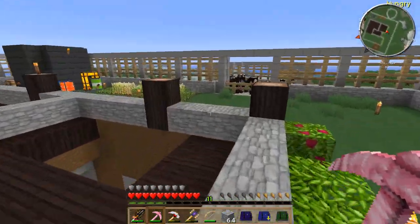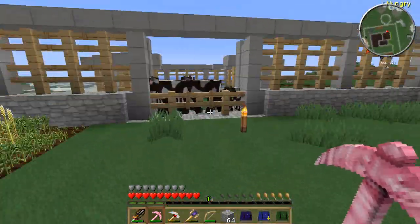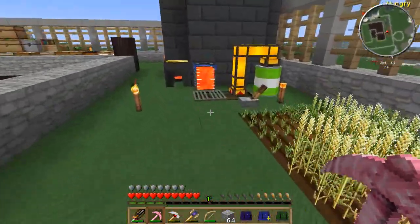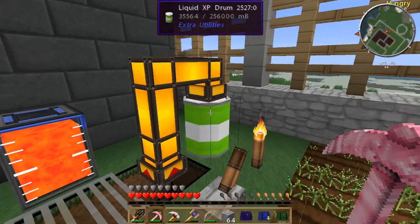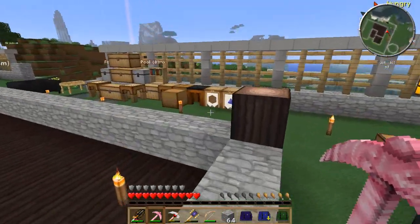Thankfully it put me back where my portal was — I was afraid it was going to put me somewhere crazy. Alright, nice. I'm actually happy about this. We are good, we're back home. Cows, how are you? Good? Great. Here, have some experience, my friend.